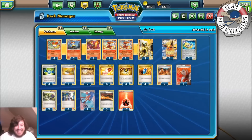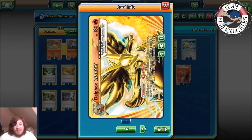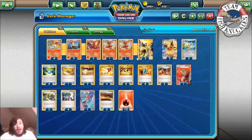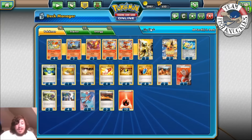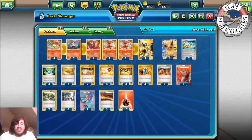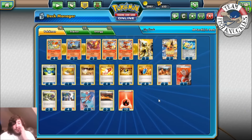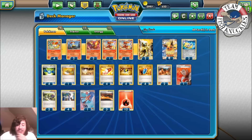Next up is Delphox Break. I really like this card — it has the ability Flare Witch, which lets you search your deck for a Fire Energy and attach it to one of your Pokémon once per turn before you attack. This guarantees you a Fire Energy from your deck. Combine that with Blacksmith to attach two Fire Energy from your discard pile, and in one turn you could get four Fire Energies in play, which is really nice.